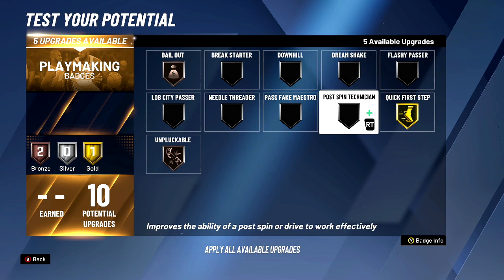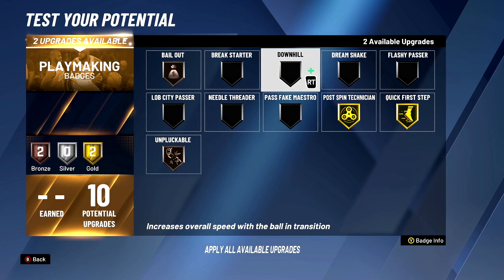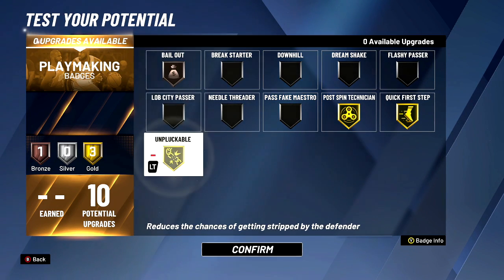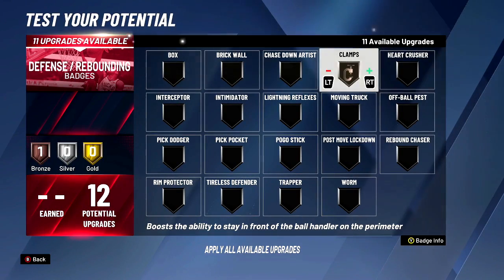Quick first step — you want to max that out. You can put on post technician just for the simple fact that you have a high post move rating. None of these others really matter. You can put on downhill, but you can just skip that so you don't get ripped.